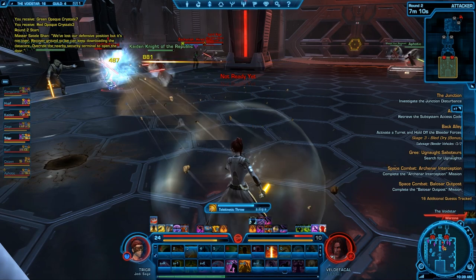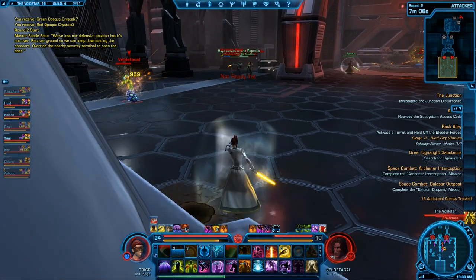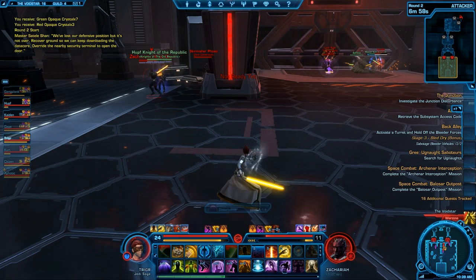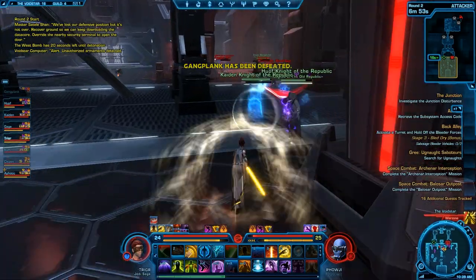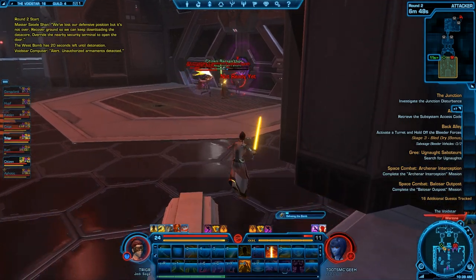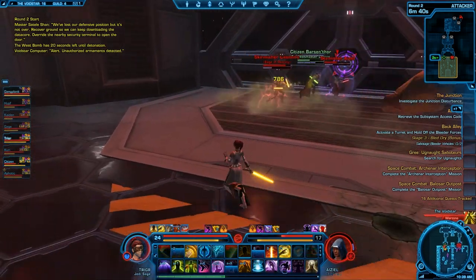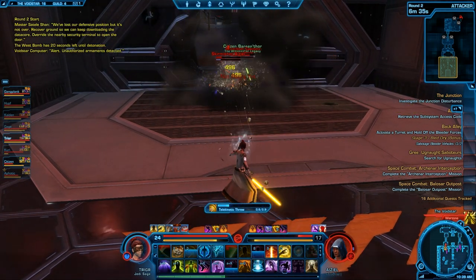As far as the placement of a Jedi Sage, you want to stay back and kind of out of harm's way as much as possible, because you're not a Jedi Sentinel, you're not a tank — you're a ranged DPS, a ranged healer, and you can't really afford to put yourself in harm's way unless it's to defend an objective. Other than that, you pretty much get out of dodge, do ranged DPS, kite, and heal when needed.